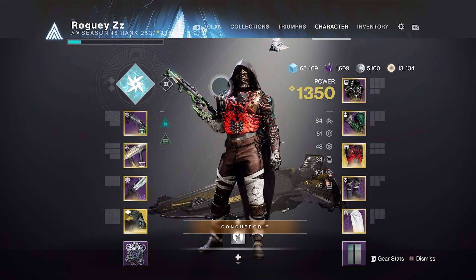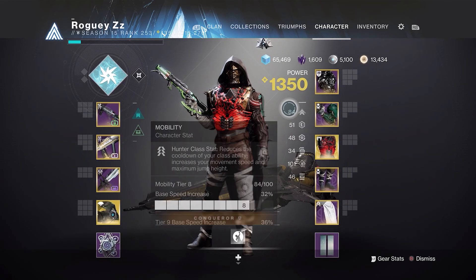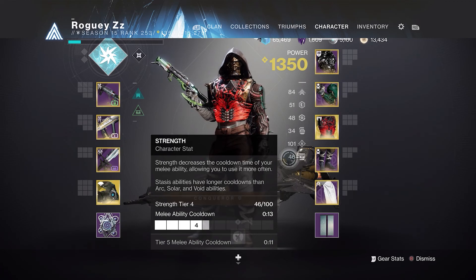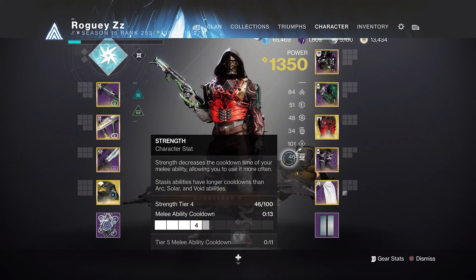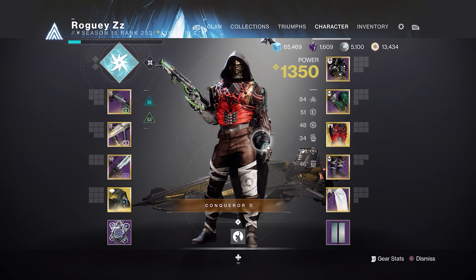When it comes to stat distribution, the only one I really recommend having at 100 is Intellect. Intellect governs the cooldown on our super ability, so the higher the Intellect, the sooner we'll be able to use that super — and every second counts when the objective is to get our supers up as much as possible. I'd also recommend high Mobility, which is always useful on a Hunter, about 5 Resilience, and Recovery is nice to have if you can get it. Combination Blows does provide some recovery after a melee kill, so you don't typically need much. Strength is not necessary — after every dodge roll you're getting your melee back, and after every melee kill you're getting dodge roll back. As long as you've got that 100 Intellect, you're fine.